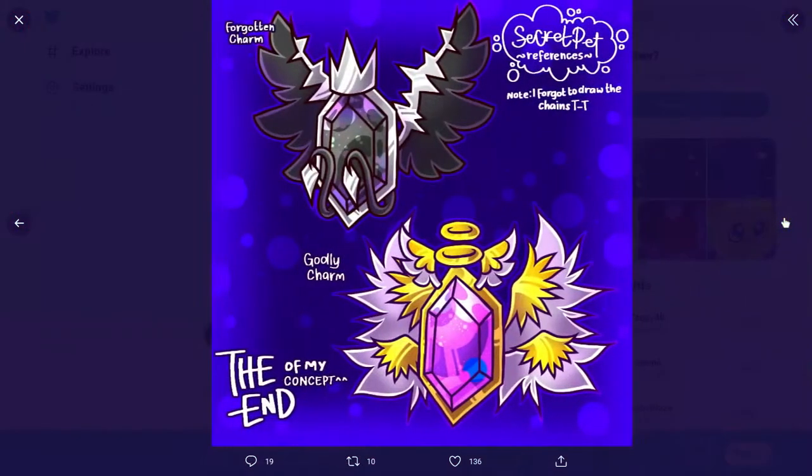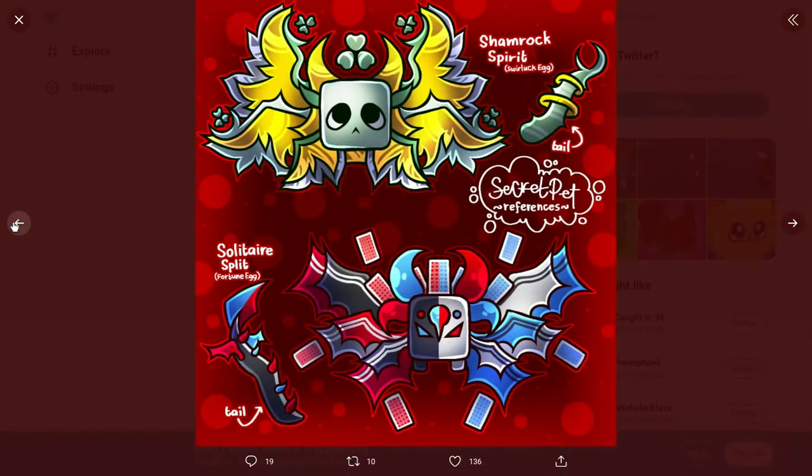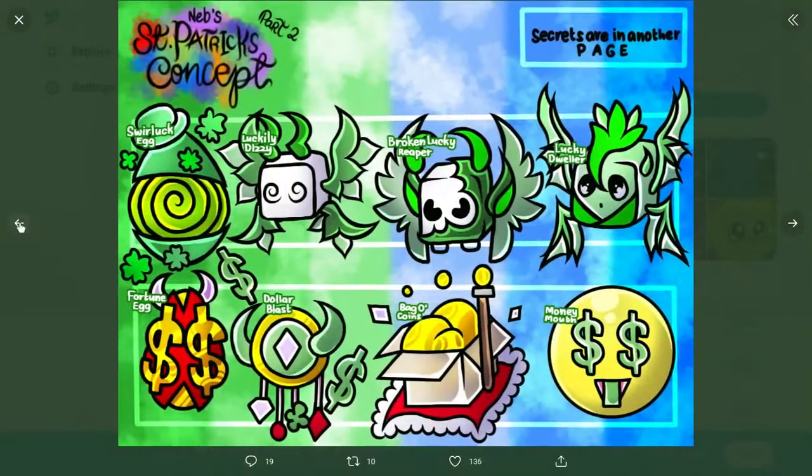I like this more than that a little bit because it's like cards and stuff. We have the forgotten charm secret pets. And then we have the golly charm. We actually haven't had charms as secret pets, so that would be pretty nice. I actually like these pets out of all of them. I like the secret pet the solitary split. I like the lucky dweller, bag of coins, and the dollar blast.